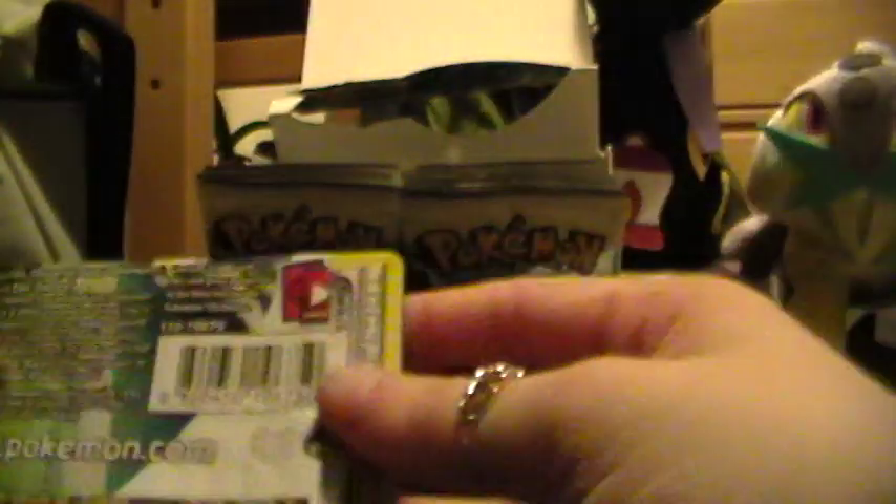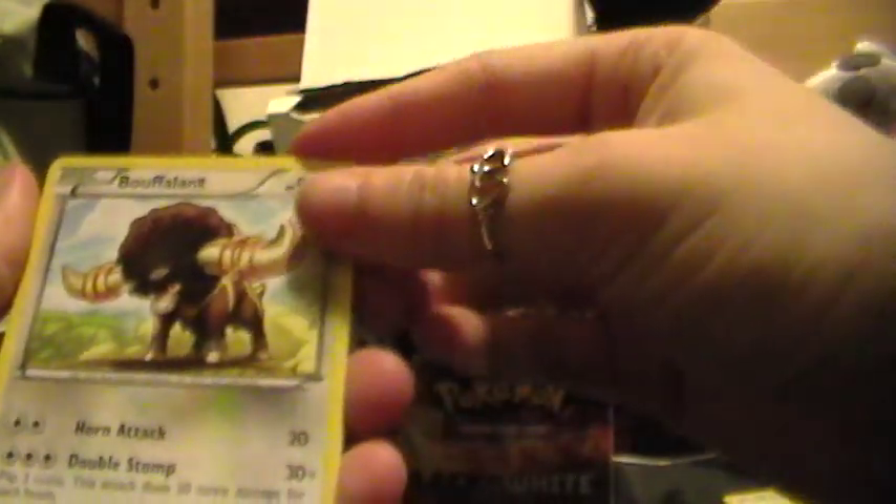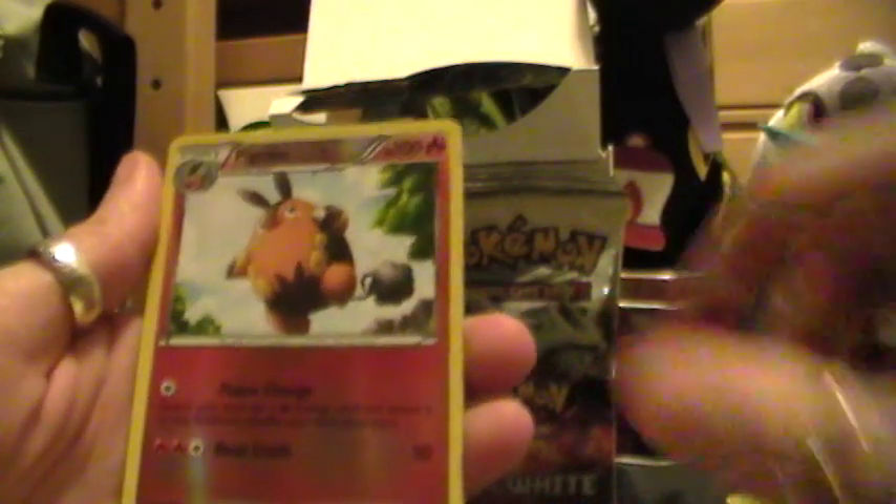Time for one more pack and then I'll have to make another video. I haven't had any Ultra Rares yet, so we'll see. Alright, here's the normal Bouffalant, Alomomola, Delusion, Switch, Lillipup, Darumaka, Snivy, Deerling, a Reverse Holo Emboar, and a Scrafty for the rare.